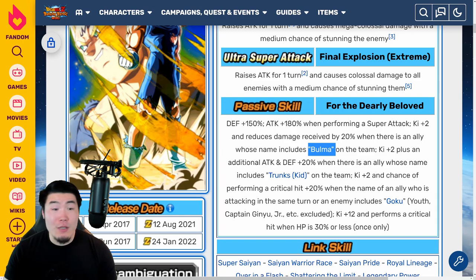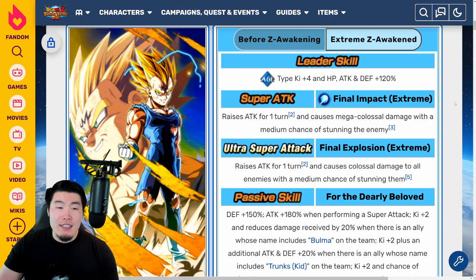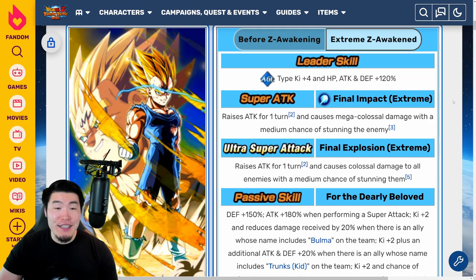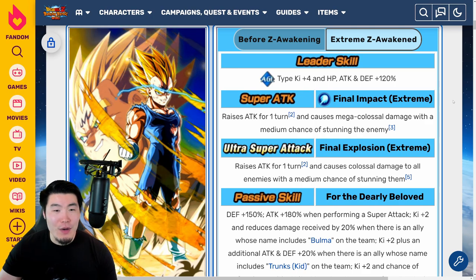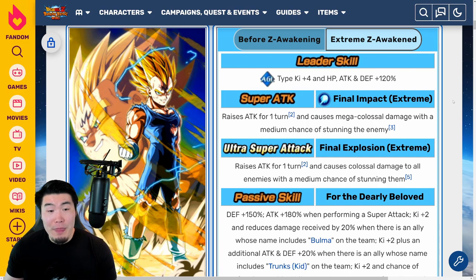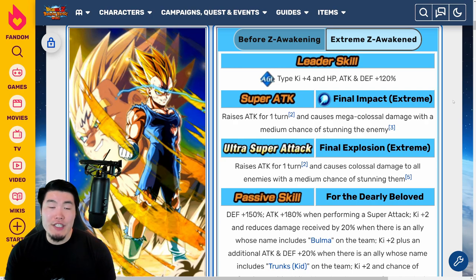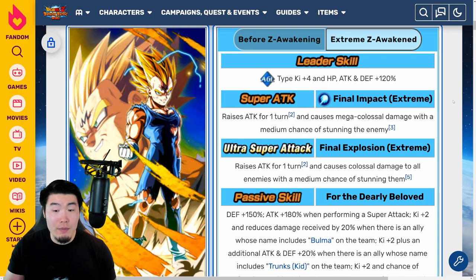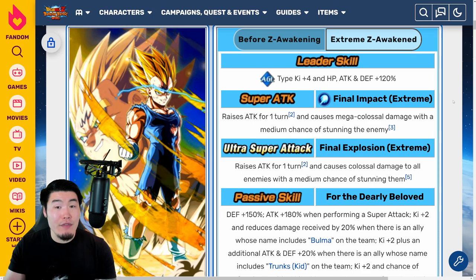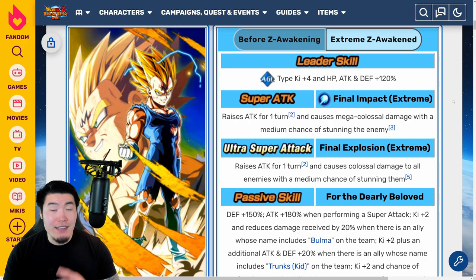So yeah, there you go guys — that is the Majin Vegeta Extreme Z Awakening. I think he is definitely worse than LR Broly, possibly better than Gohan or maybe around the same level as Gohan. I don't think INT Gohan's that bad either — INT Gohan gets a lot of hate but I don't think he's that bad. So I would either put Majin Vegeta around the same level as Gohan, or maybe slightly better because of the attack all and the ability to stun the entire enemy field in World Tournament or Super Battle Road.